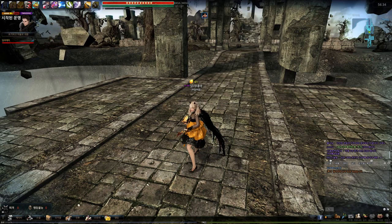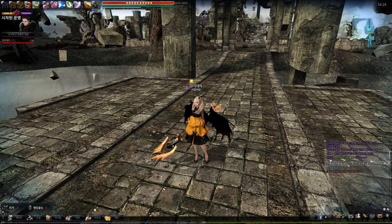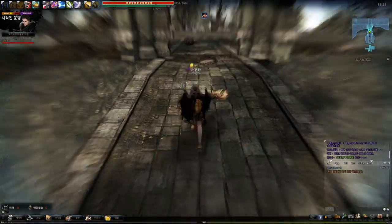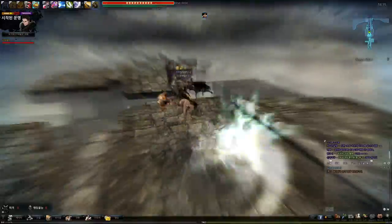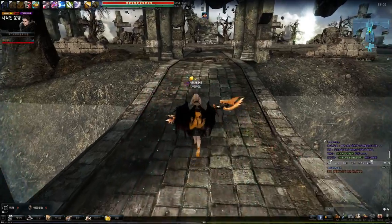If you want to go faster, use the magic arrow cancel. The hop just after Sparrow should be used with a magic arrow cancel. The pattern is: hop, hop, Sparrow, magic arrow cancel, hop, hop, Sparrow — and repeat. Freely modify this tactic to fit your stamina restoration and your stamina capacity.